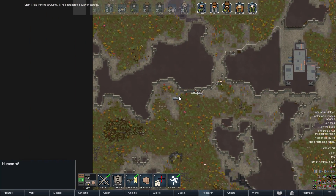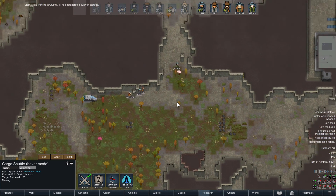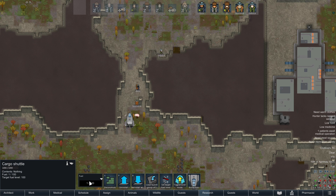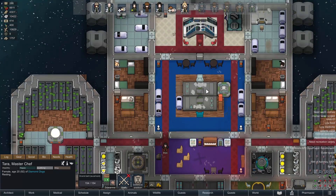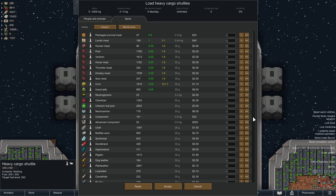How much fuel is left on our ship anyway? Apparently almost no fuel. That's a bit of a problem. In the future, remember to bring a full complement of fuel, because now we're gonna have to send someone else down in the other ship. I don't know how many uranium rods we're gonna need to get back into orbit, but let's just make sure we bring enough.